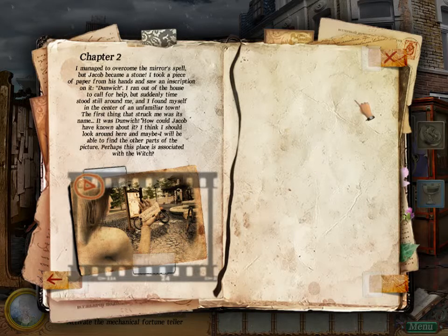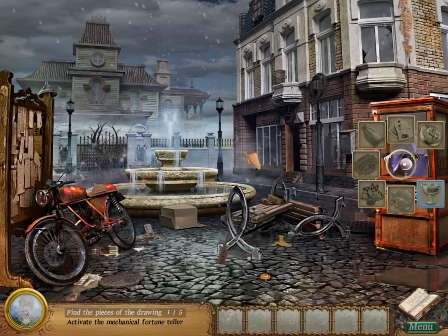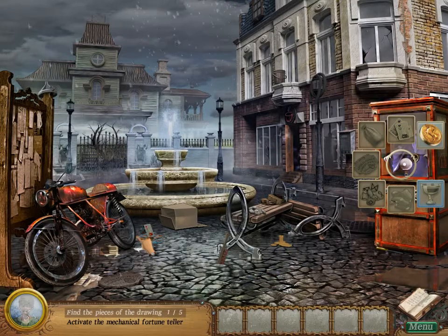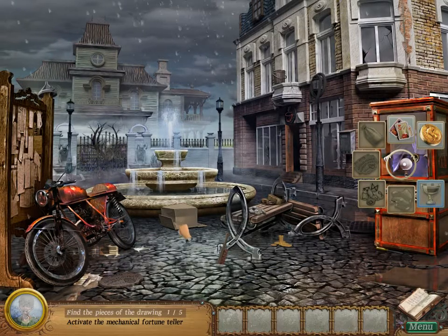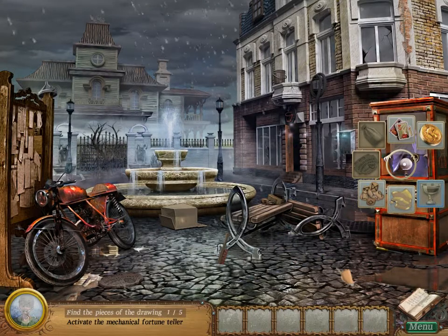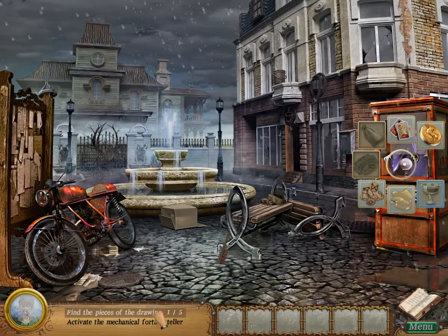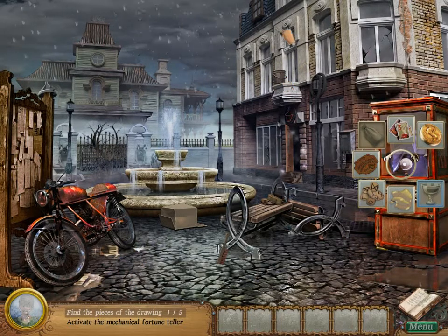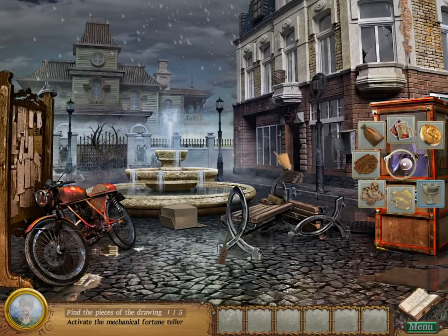Perhaps this place is associated with a witch? Those windows are broken — what happened here? Oh, we can actually go in there. I don't think I want that. Oh, melted wax — I thought it was, like, money laying around. Strange. The fountain still works — we can go there. We can't go back now. Where's the bag, though? Oh, and the mailbox. Of course. Let's go into this building.